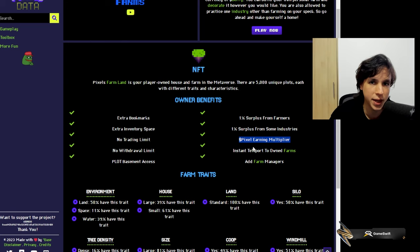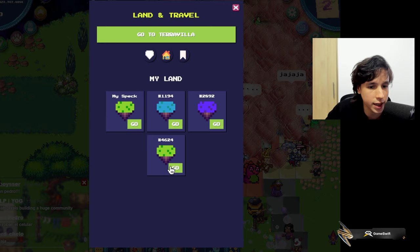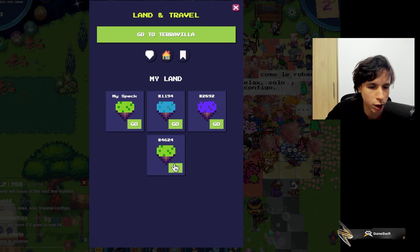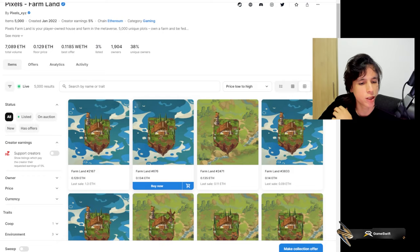We also have the Pixel earning multiplier — we still don't know exactly how that's going to work, but basically you're going to be able to generate the Pixel token, which is the ecosystem token for this game. You can also instantly teleport to your lands, which is very important when you're in the middle of the map and need to get back fast. Your lands and your bookmarks are separate.